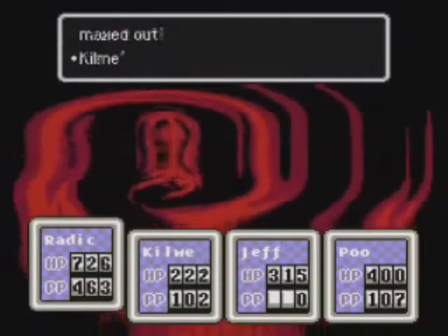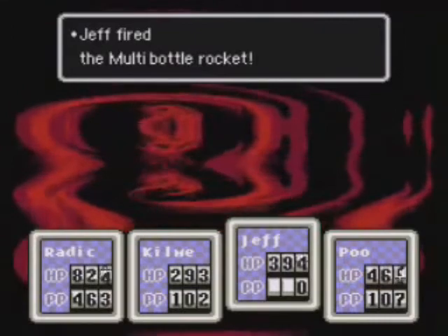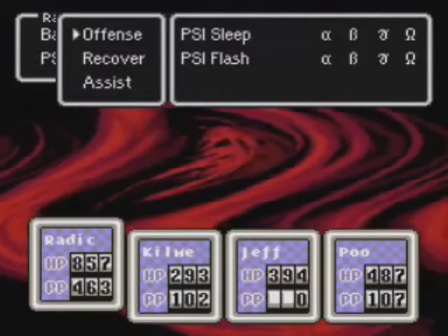We all know how Giygas got scary by his explicit contents, and how it talks like a mental patient, and how its final form looks like a fetus. So pretty soon, Giygas won't be that scary to us. But here's where I'm going to make it different compared to all those other people who put Giygas on their list. First off, there is more than a fetus there, and only certain people can see the other hidden message there. Here it is.